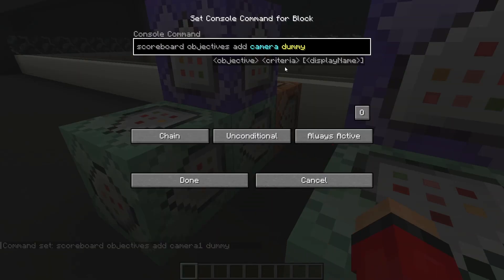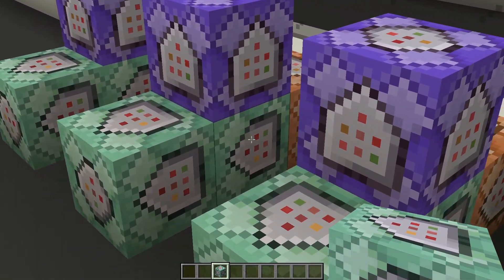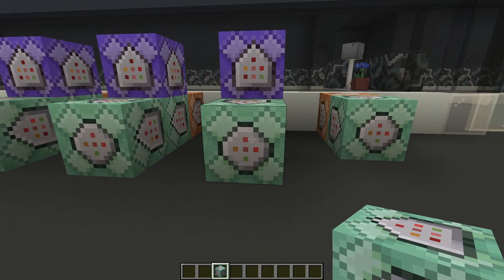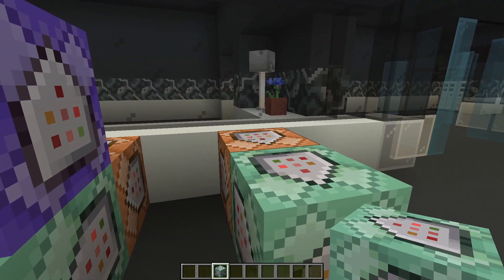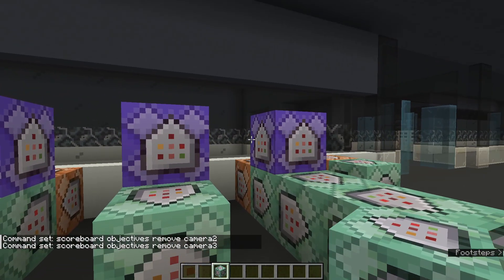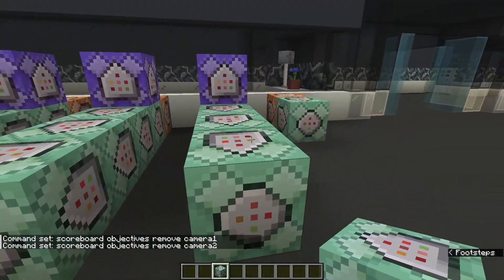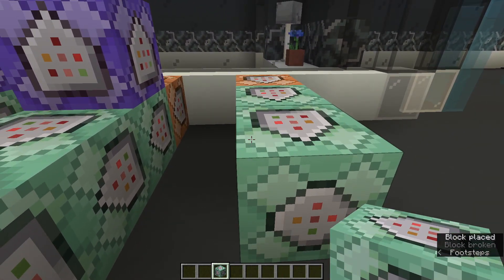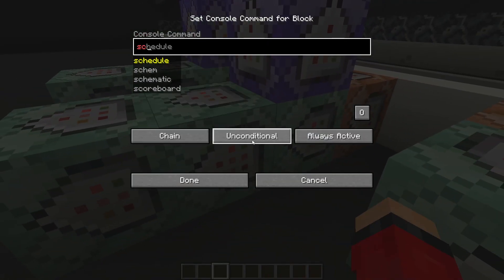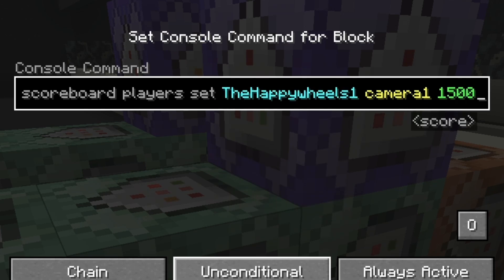Why are we removing the scoreboards we just made? Well, that's because in each camera unit we actually bring them back — it's the easiest way to reset them. Inside your first command block you want to bring your scoreboard back using 'scoreboard objectives add', give it the exact same name and dummy. For any additional camera, paste in the same command and just rename it with a plus-one number. We're going to make it so every single camera gets reset when you activate a new one. So when we activate camera one, we want numbers one and two to deactivate.